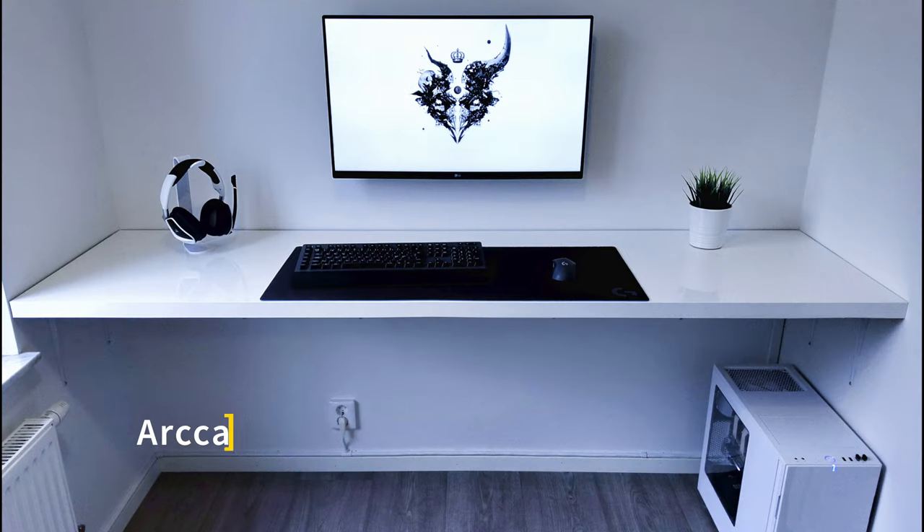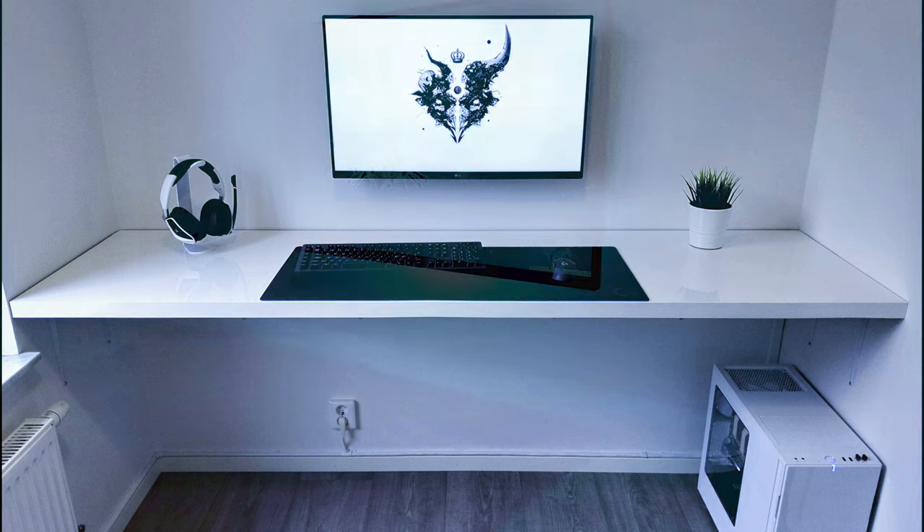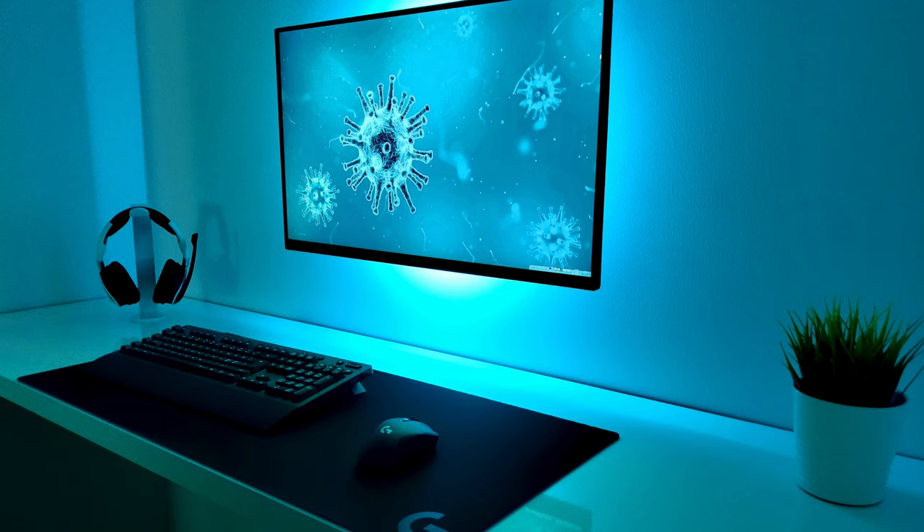Last but not least we have a setup from Archive — glad he told me how to pronounce it or else I would have completely butchered it. He's got a very white theme with a little splash of black. Excellent cable management — you can see the power cables down there and all the cables going up to his computer. Very clean, very minimalistic. Excellent work. Love the lighting he's got going on — on that white palette everything just pops.